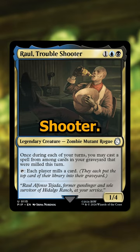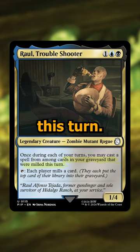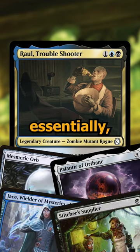Next up we have Raul, Troubleshooter. It's a 3-cost blue and black 1/4 that makes it so once during each of your turns you can cast a spell from among cards that were milled into your graveyard this turn, then it taps to mill each player a card. This just seems like a pretty powerful value piece that allows you to turn all of your mill effects into essentially card draw.